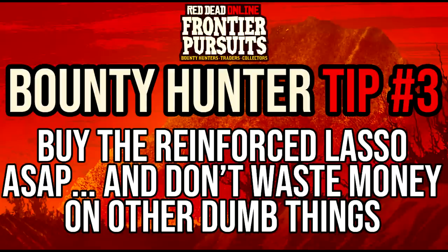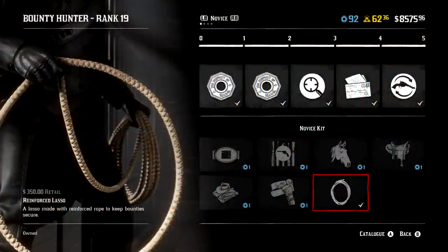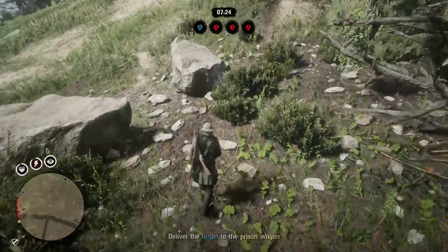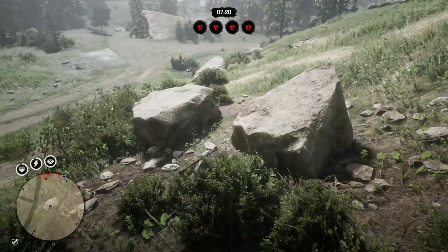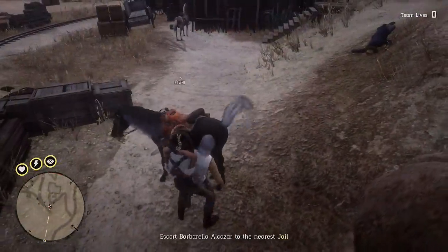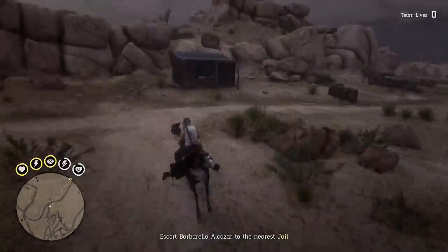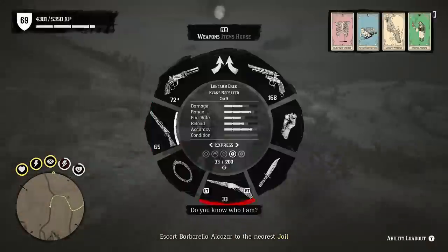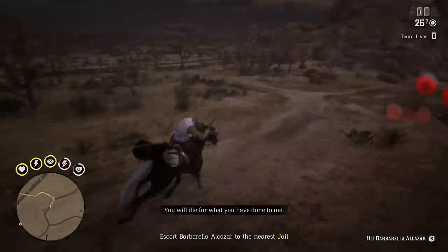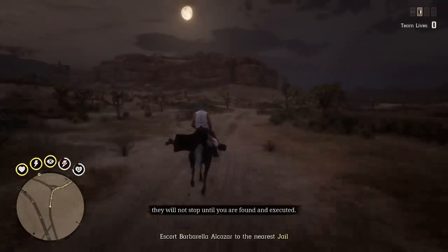Every role offers special items to help you reach max rank quicker, and the bounty hunter is no exception. The most important item is available right from the beginning — the reinforced lasso. It costs $350, but it's super worth it and will quickly become any bounty hunter's best friend. With the regular lasso there's a chance your bounty could break free when you stow them to your horse, which could be an annoying time waster or cause the target to actually escape and fail the mission. With the reinforced lasso, that is no longer a problem.